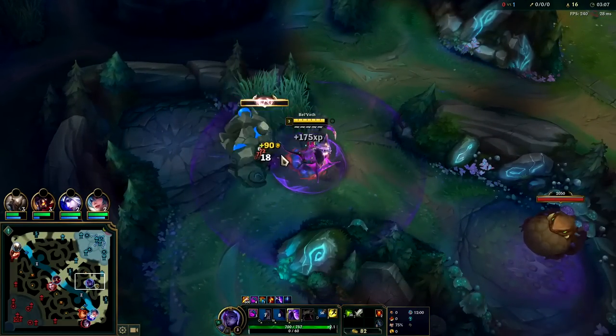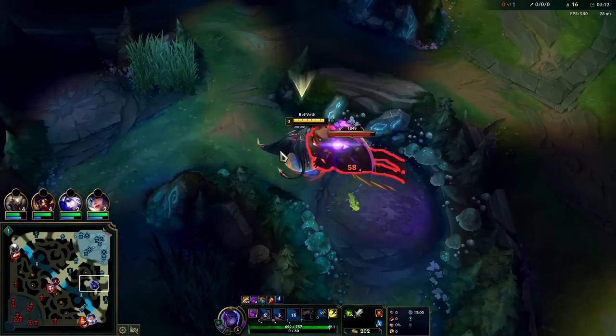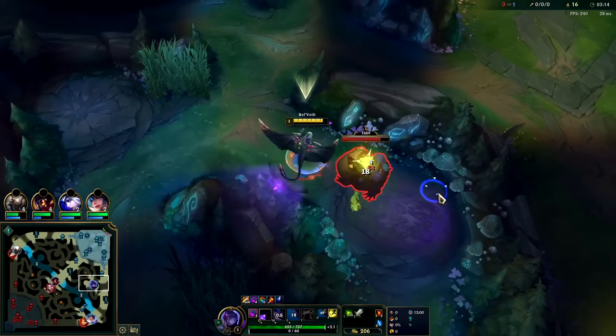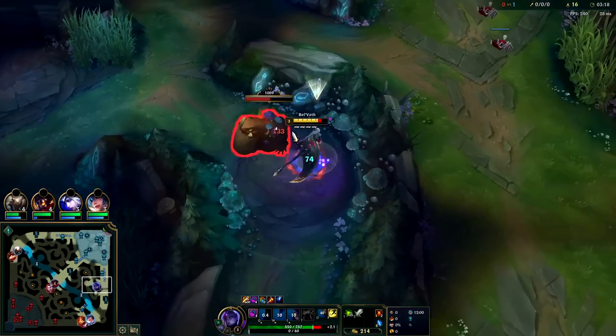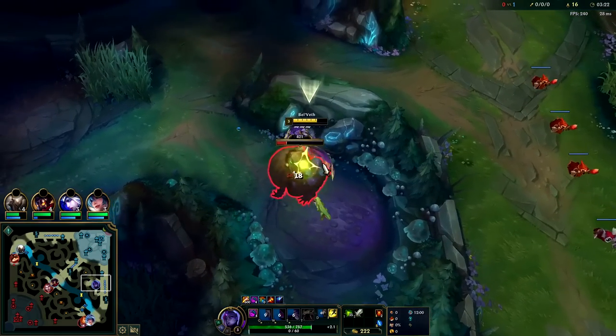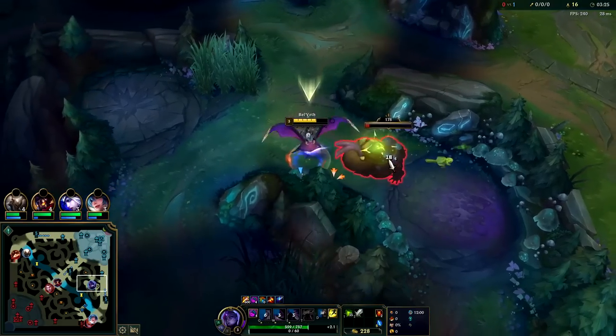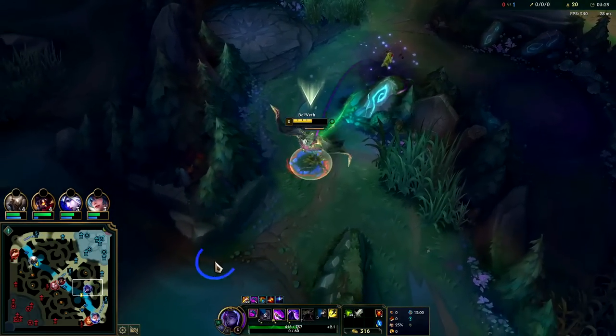Smite him down, rip him with E. You should have time to do Gromp by resetting — you do lose a little bit of time, roughly one monster, because normally Bel'Veth can clear around 325 CS per hour. On the bright side we do get the Long Sword so we're more likely to win our fight on Scuttle Crab, and we get all of our health back.